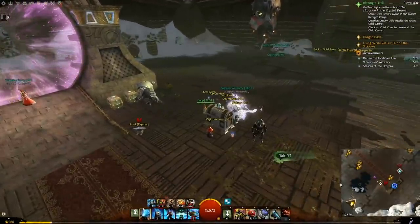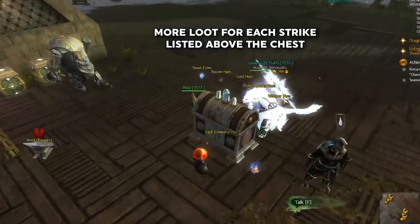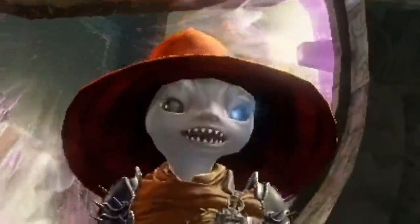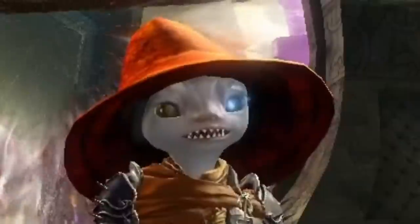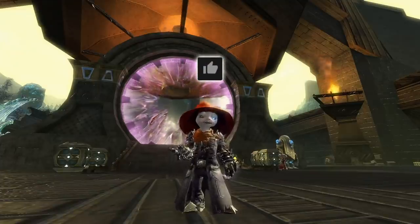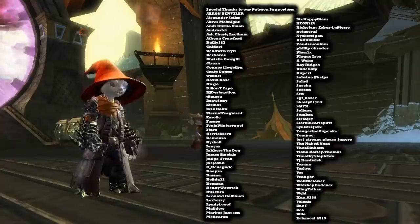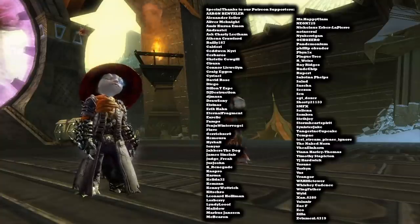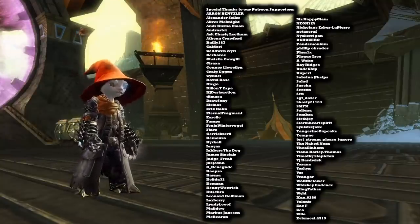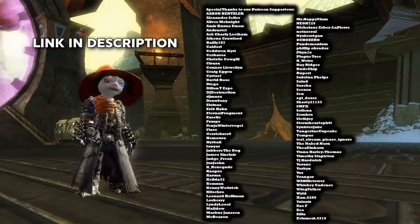There is a large chest in Eye of the North you can open once per week that will have more loot if you have done each of the strikes listed above it at least once that week. Don't forget to open this. Now you know how to do all the strikes. If you liked this video or found it useful, please consider hitting the like button, leave a comment with any tips or tricks I missed, and subscribe for more similar content. Special thanks to our patrons who help make these videos possible — there's a link in the description. That's all for today. Happy Striking!